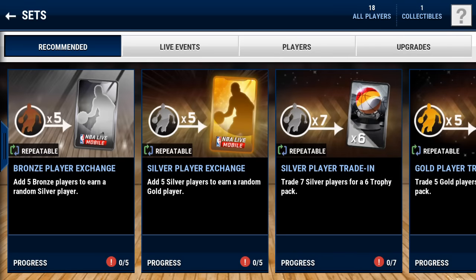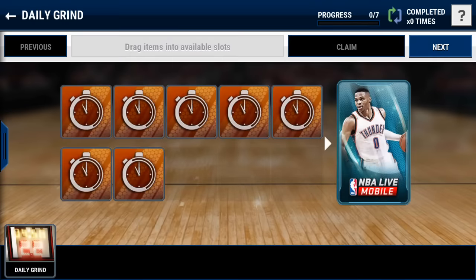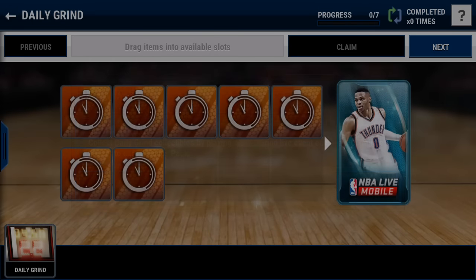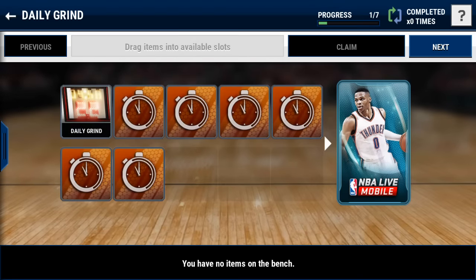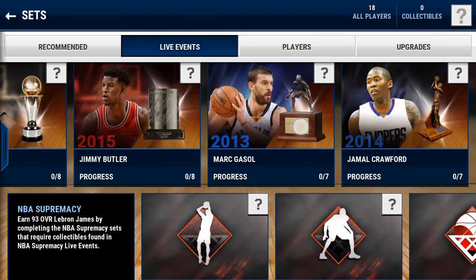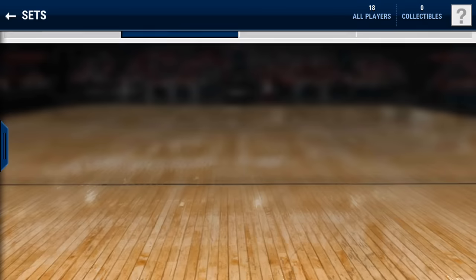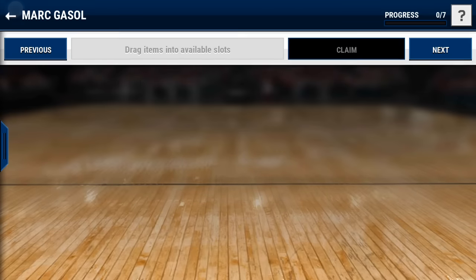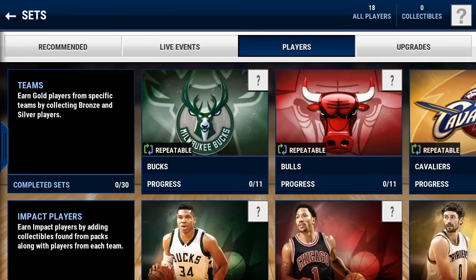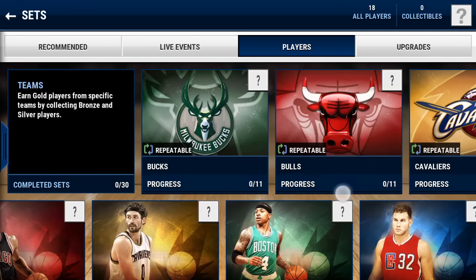Next one of course is sets - you guys all know that sets are very important. Here's your tutorial set and you do get a hoops pack. You also get all these different players - those are like your Road to the Ring players. You get free elites just by completing the challenges in the live events and then you can sell those players as well.